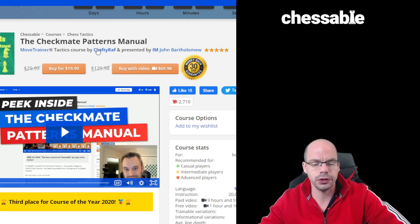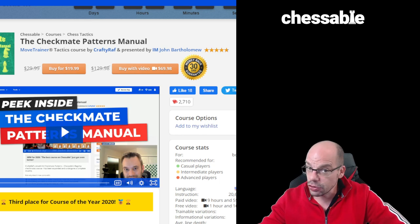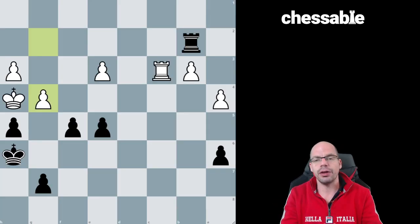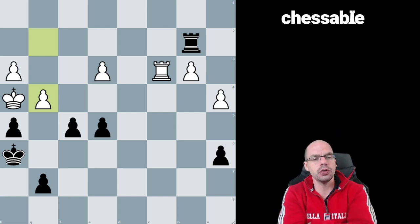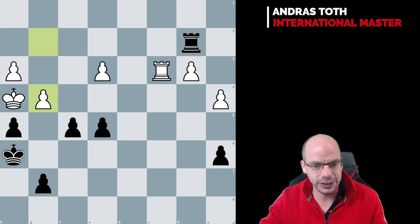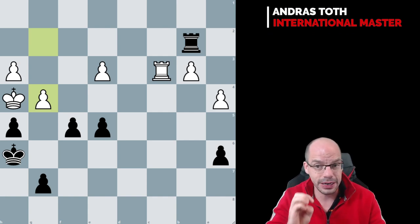We did a few courses together, and with Johnny B he did the Checkmate Patterns Manual, one of the most successful Chessable courses ever. These two, potentially combined, would give you a very firm foundation upon which you can build your calculating skills. And once you are done with that, I think it is a good time to jump into these mate-in-free puzzles where you get to practice your calculation skills whilst relying really well on these mate patterns.